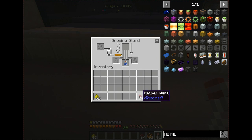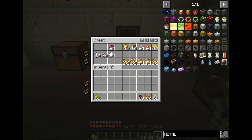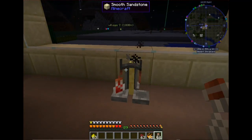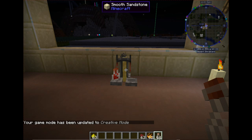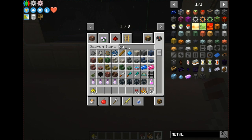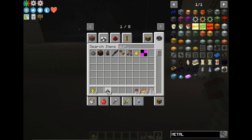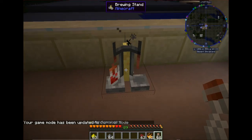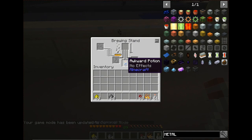Those are the two bases you don't want to make because you can't do anything with them. To make a usable base, you need a nether wart. Go ahead and throw nether wart in here — it makes an awkward potion. The awkward potion can be combined with other items to create other effects. I'm going to grab some gunpowder from creative mode since this is my other world where I don't mind cheating.